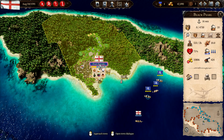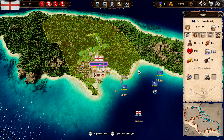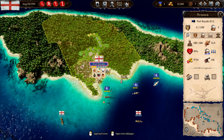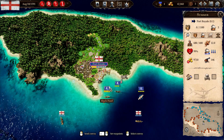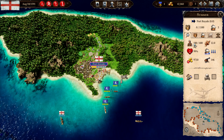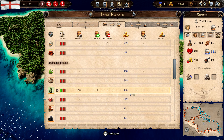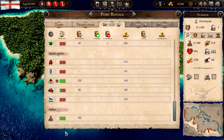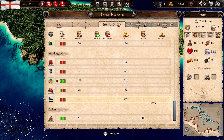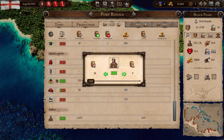The first thing we'll do is send our fleet back into Port Real, because we need to sell ships that are broken. We also have plenty of men that need to be sold as well, because we don't want to pay their wages, which are quite extensive.